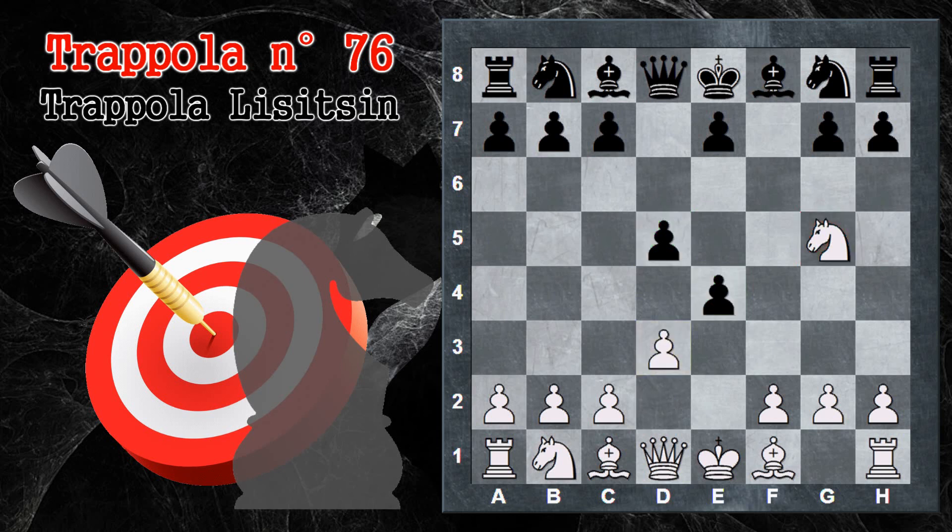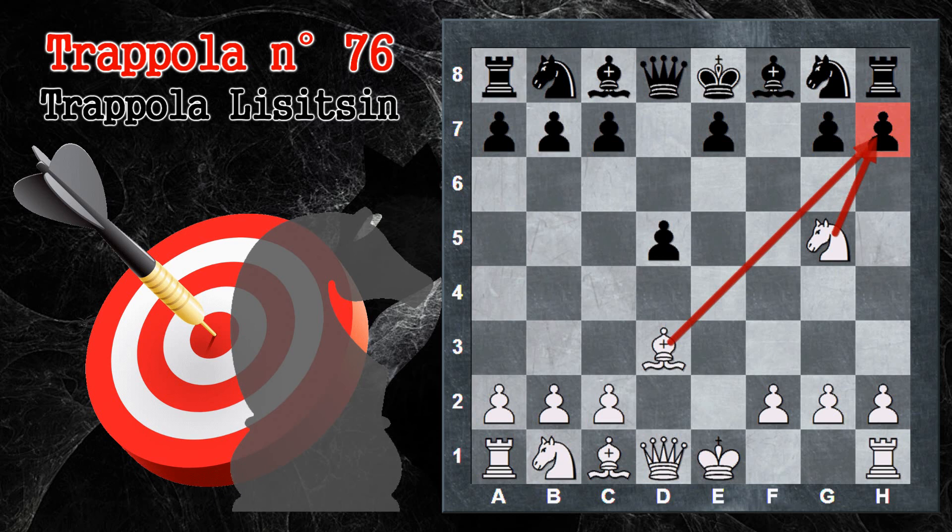Il bianco però risponde D3. Nuovamente c'è minaccia su questo pedone. La cosa che tipicamente il nero potrebbe pensare di fare è cambiare subito per evitare di perdere immediatamente questo centro forte. Se prende però, il bianco ottiene il gioco che voleva, può ricatturare l'alfiere e ora c'è pressione su H7. Questa sarà cruciale per il proseguire la partita. Notate anche che il bianco può entrare di donna con donna H5, proprio per via del problema che dà la difesa olandese con la spinta, che lascia aperta questa via per l'ingresso dei pezzi bianchi.